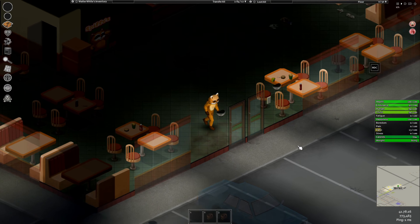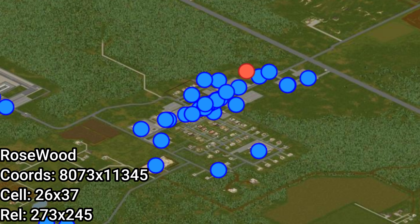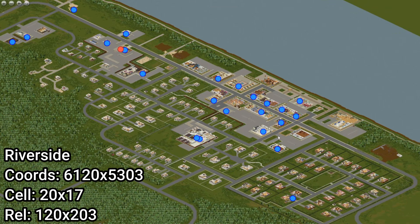There are eight restaurants and one Spiffo complex. I'll be showing their coordinates, as well as having them in the description and a link to the Project Zomboid map.